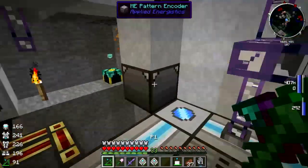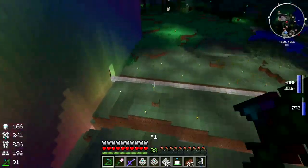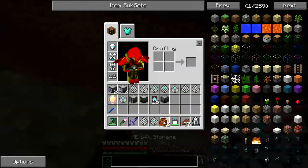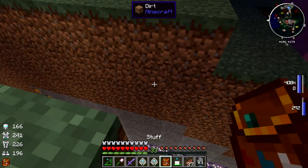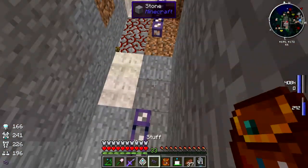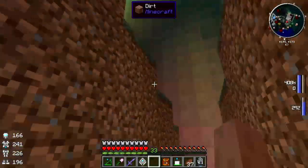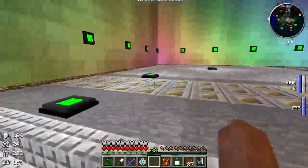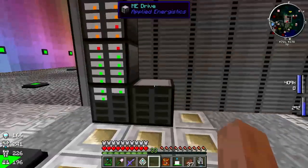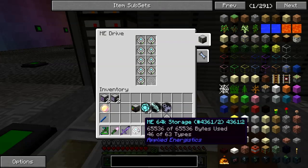That'll do for now. Now that there's no controller over there, let me get into this - grab a piece of cable - there we go. Alright, that's hooked in on the bottom over there. Another ME drive - let's just load all this crap in here. I don't guess it really matters where it goes as long as it's hooked up to the system.